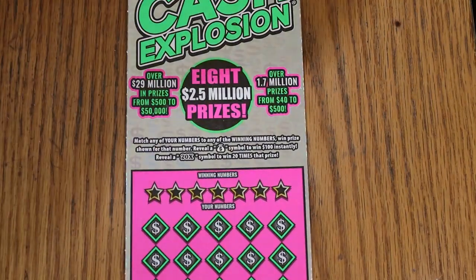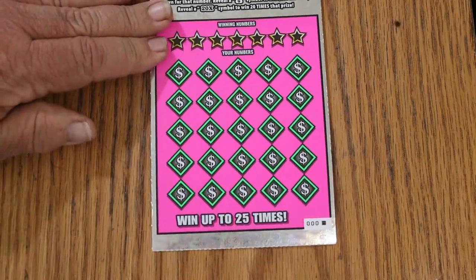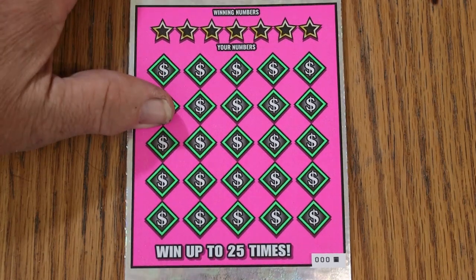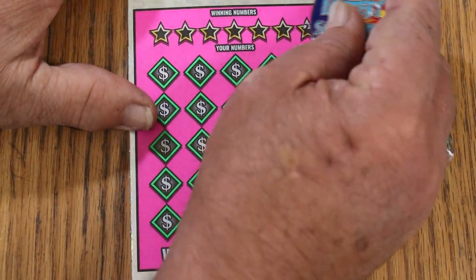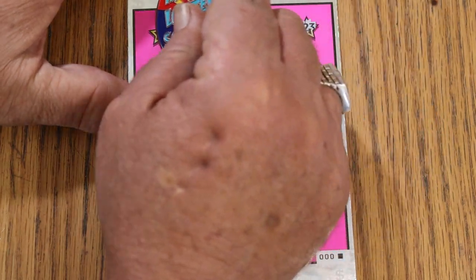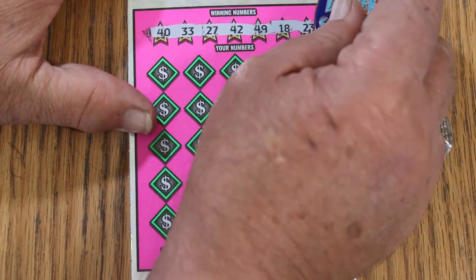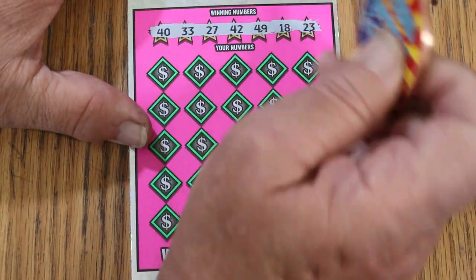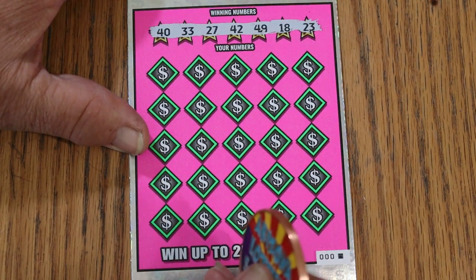All right, we're going to use the Collab Coin for this. Let's see how this goes — first ticket. It's smoother than the old one, I'll give it that. I've seen easier scratching tickets, but certainly it is not bad. Numbers are: 40, 33, 27, 42, 49, 18, and 23.